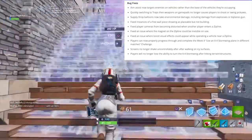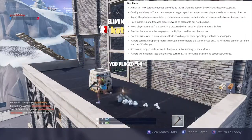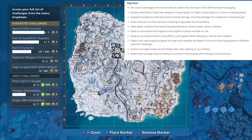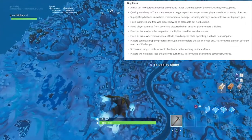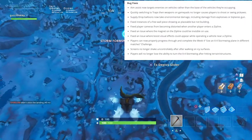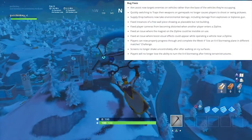Quickly switching between traps and weapons on gamepads no longer causes players to shoot or swing the pickaxe — I did notice that one quite a bit. Supply drop balloons now take environmental damage including damage from explosives or biplane guns. Fixed instances of a free wall piece showing as placeable but not building. Fixed player cameras from becoming disordered when another player enters a zipline. Fixed an issue where the magnet on the zipline could be invisible on use — I noticed that one every single time and thought I was going to randomly fall off.